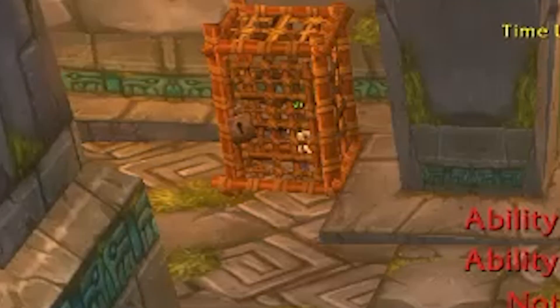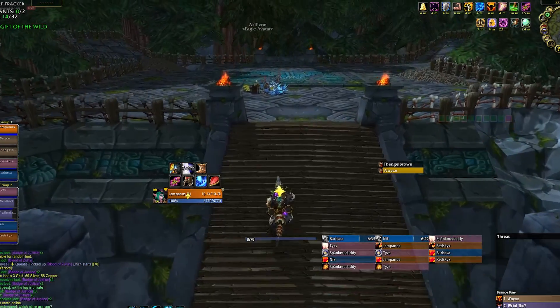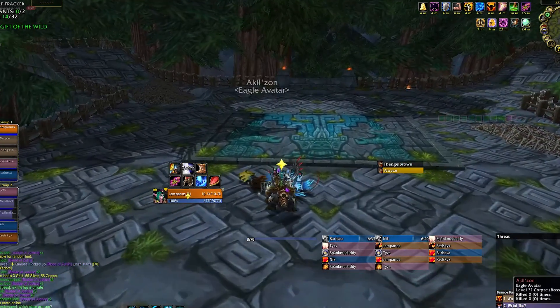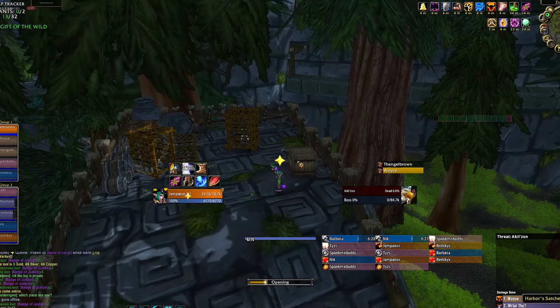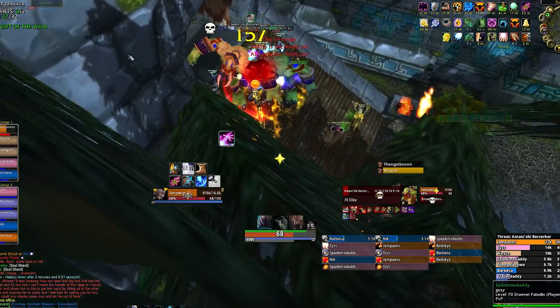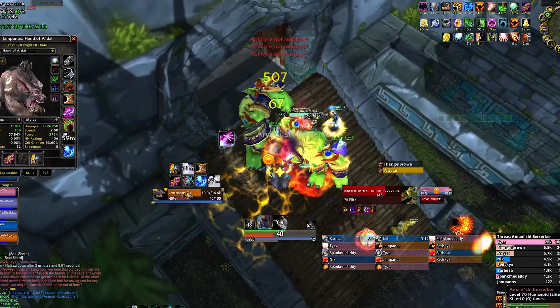Once this boss is dead, talk to the gnome in the cage and get your Amani War Bear. It's worth noting that these cages exist on every boss you clear with the timer running and provide extra loot, but these prisoners will stay until after the raid, so you can clear first then free them to gain a bit of time. There's no longer a timer here, so you can breathe for a second before moving on to the fifth boss.